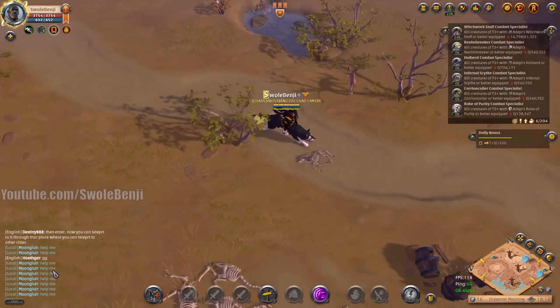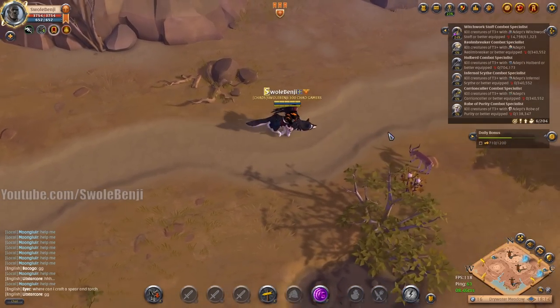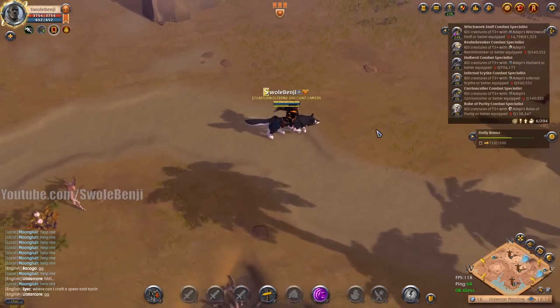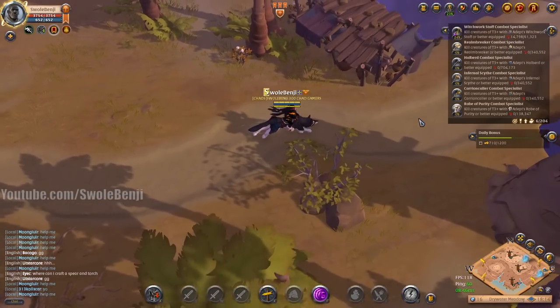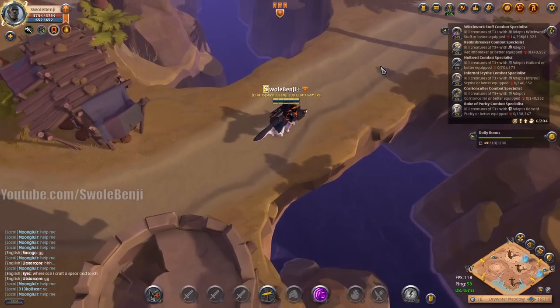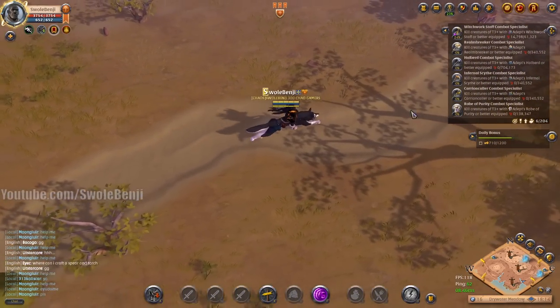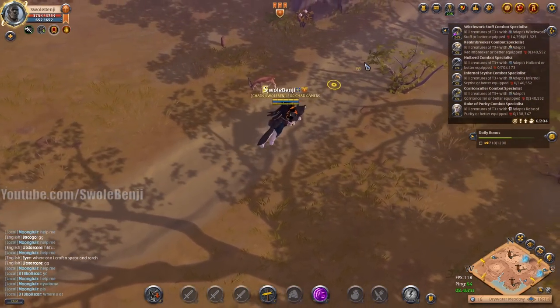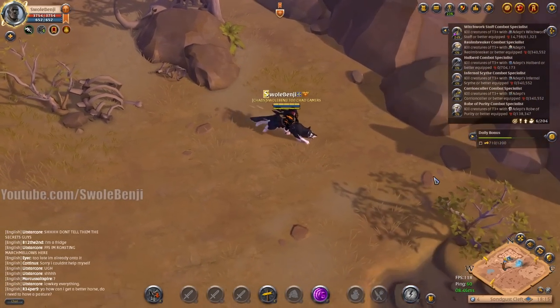I am muted and there's a person in local chat screaming 'help me' over and over, and I can't assist them. I can't say 'where are you, I'll help you, I'll be your hero.' I just have to keep moving. It's like being on the subway and watching someone get shanked — I just have to look away.